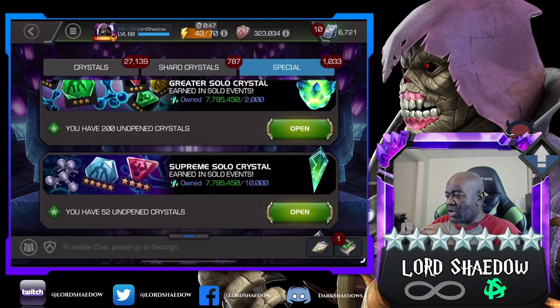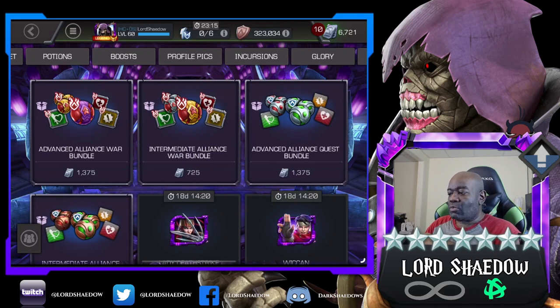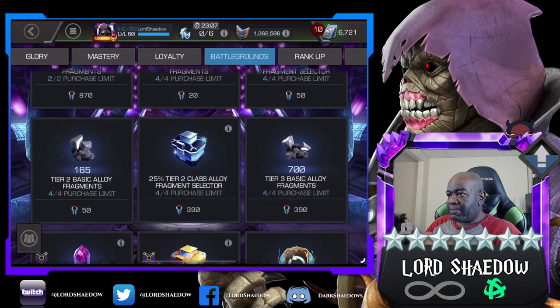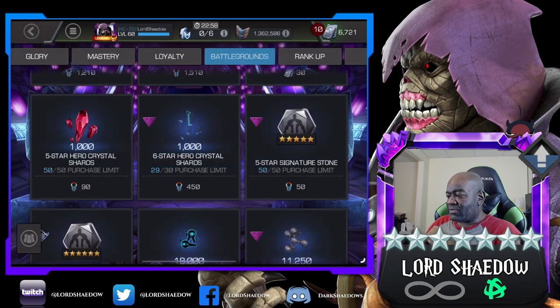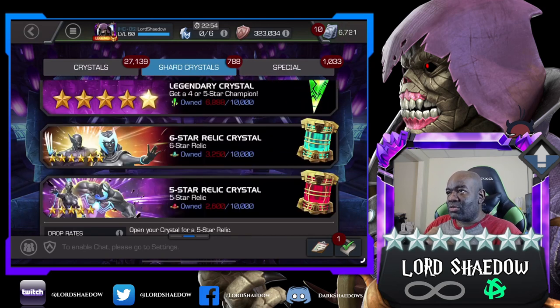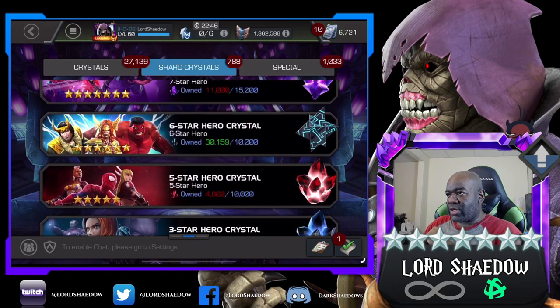Alright, let's go to the store and get some six-star shards. Not going to get a lot of them, just that. And now we should be able to open up three — there we go.